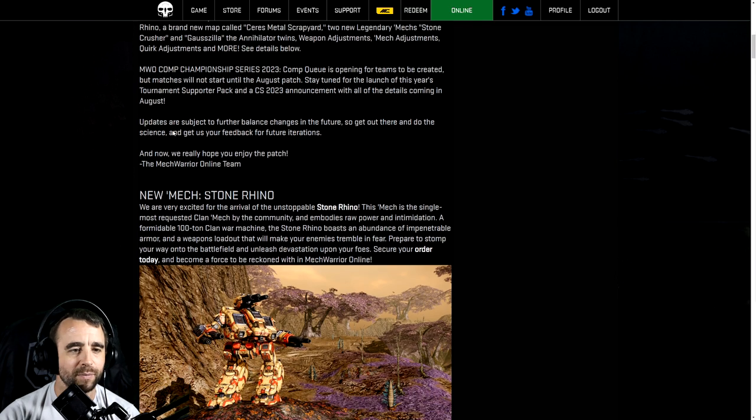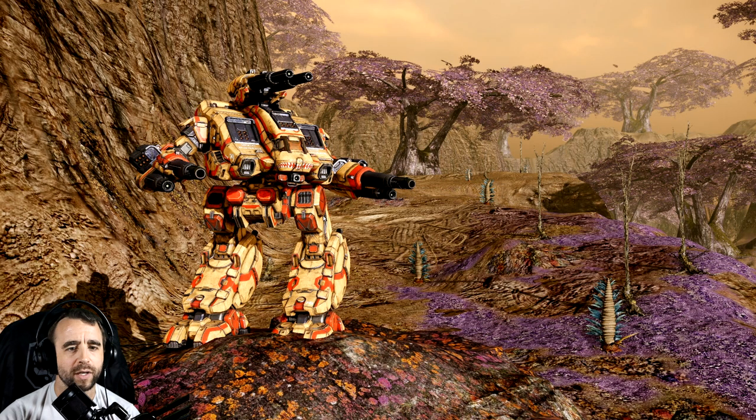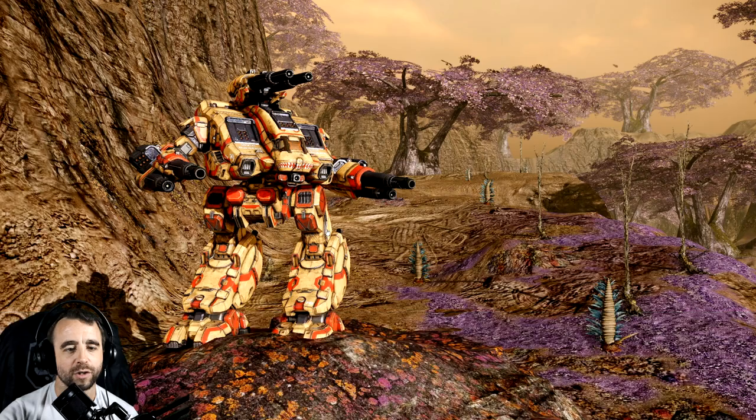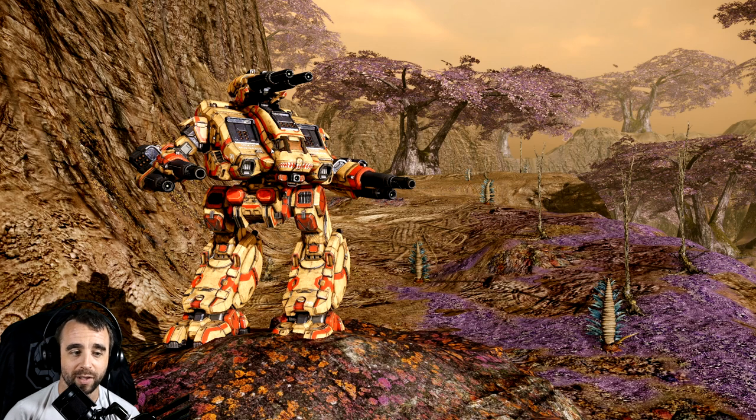First up we have the Stone Rhino — this is our first look at it in game. Let's take a quick up-close look. Very excited for the arrival of the unstoppable Stone Rhino. This mech is the single most requested clan mech by the community and embodies raw power and intimidation. Formed as a 100-ton clan war machine, the Stone Rhino boasts an abundance of impenetrable armor and a weapon loadout that will make your enemies tremble in fear. I actually really like the way the mech looks.